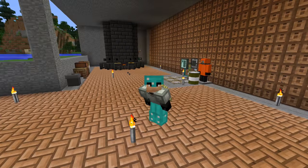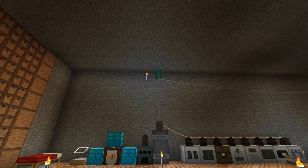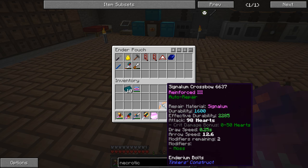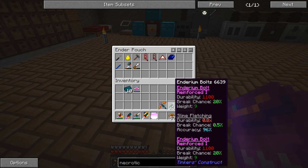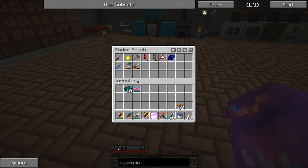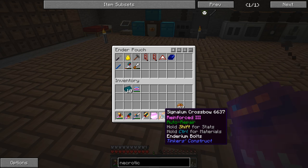Welcome back to another episode of Feed the Beast Infinity Evolved Expert Mode. I've done some things off camera — I made a new crossbow and some new bolts. We're using a signalum crossbow limb, fiery bow string, obsidian tough binding, an enderium crossbow body, and enderium bolts tipped with slime fletching. This gives us a crossbow with an attack of 98 hearts — we only have 10 hearts — which is stupidly overpowered.